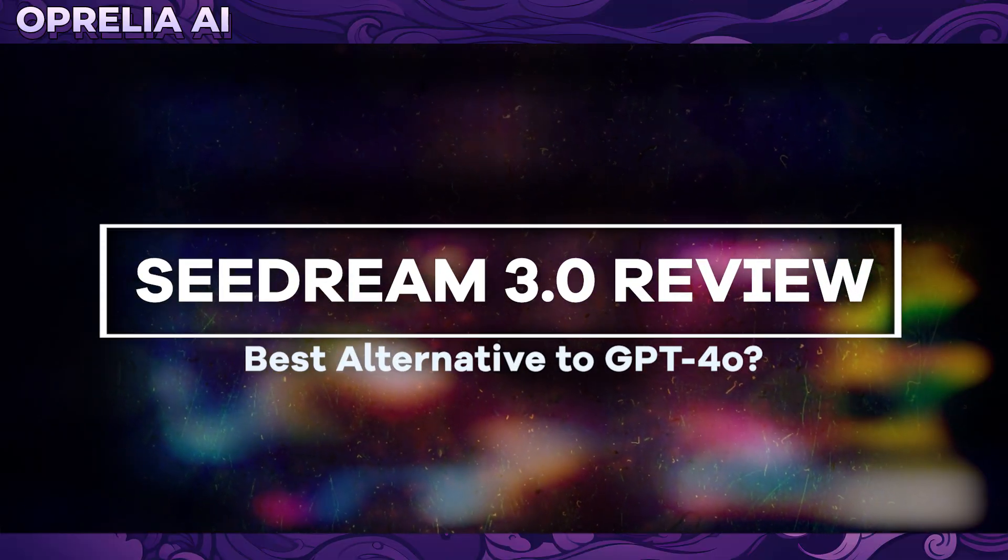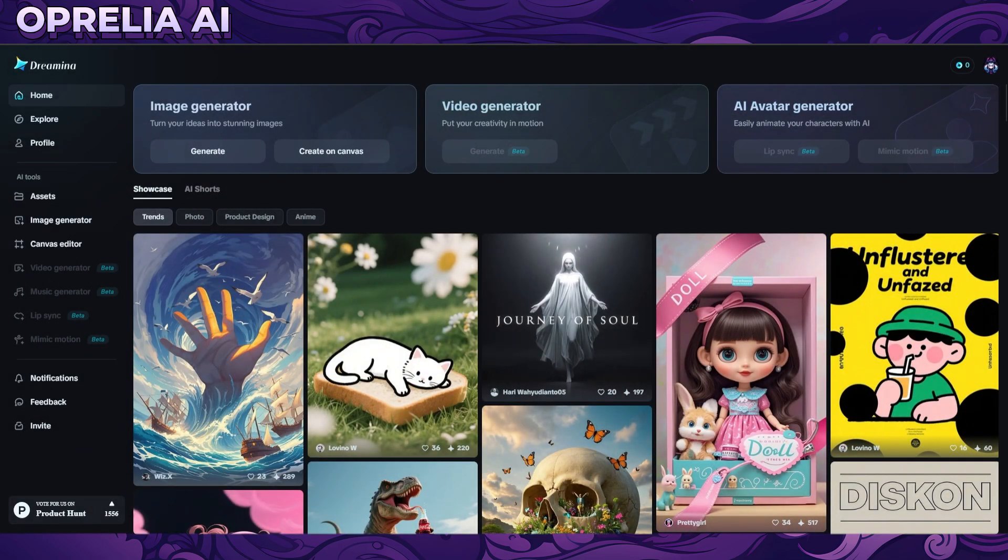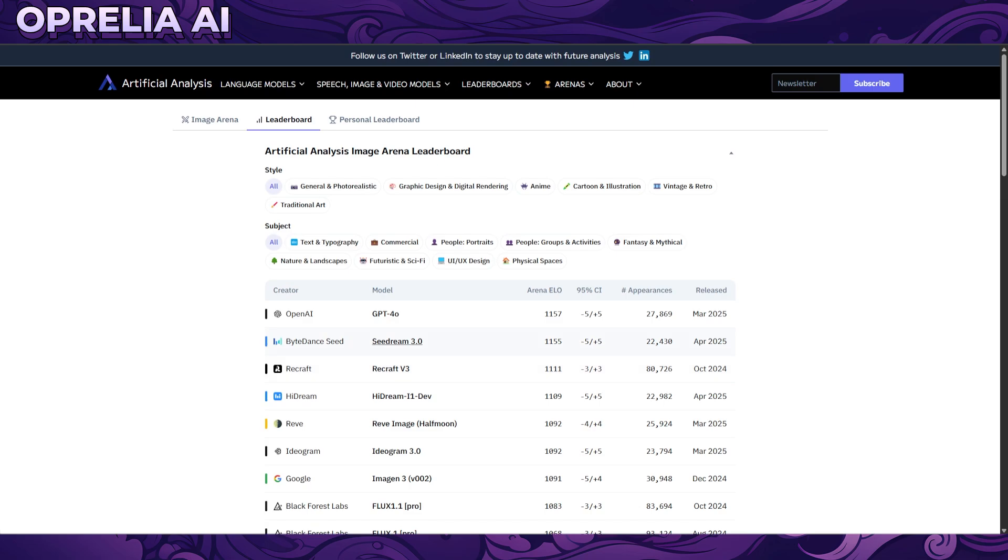Welcome back. It's like every single day we're getting a new release in the AI world. Today we're going to be talking about the new image generator by ByteDance, aka TikTok, known as Seedream 3.0, which is currently ranked number two in the image leaderboard with only two ELO points difference from GPT-4.0, which is crazy.